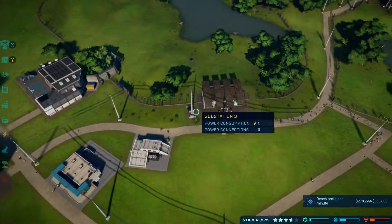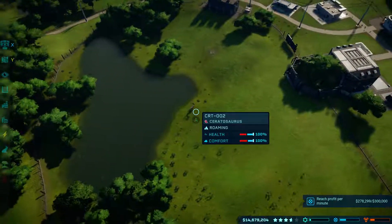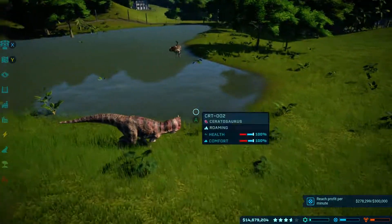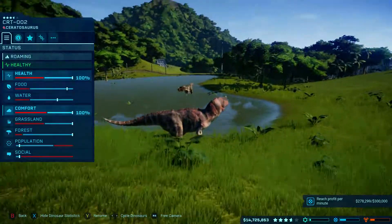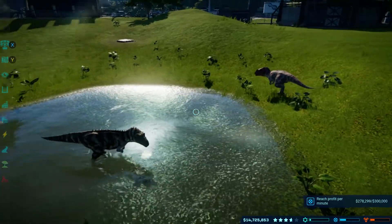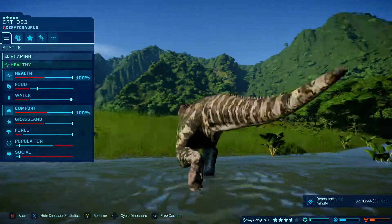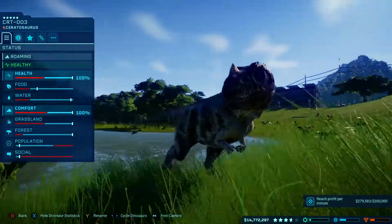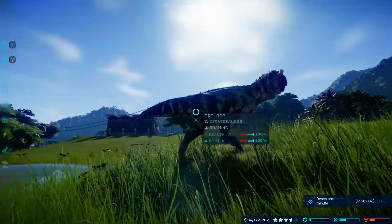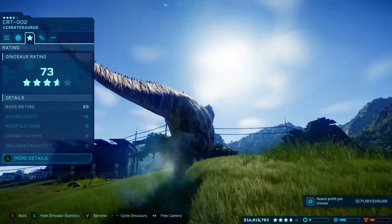You guys want to learn how to make money really fast. The basics of it is you need some high-rating dinosaurs. For instance, if we zoom in here, you can see this Ceratosaurus is just a plain one — nothing really special about it. This one over here, on the other hand, is genetically modified, so it's got a different skin on it, and that boosted its rating to 97. This one by default was 73.